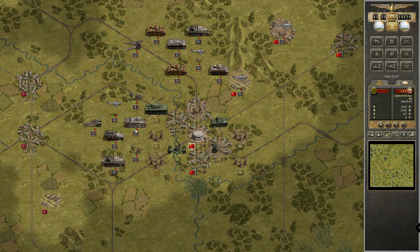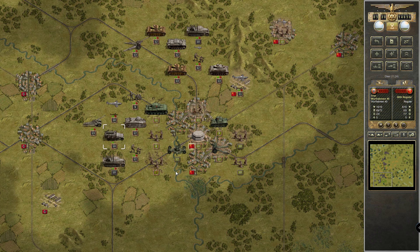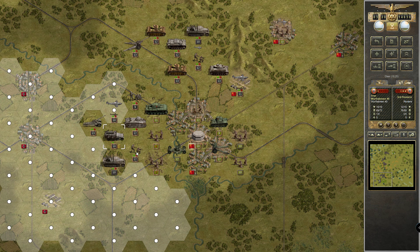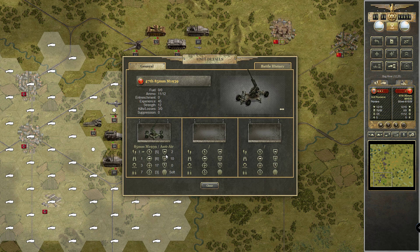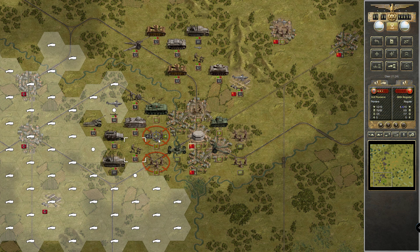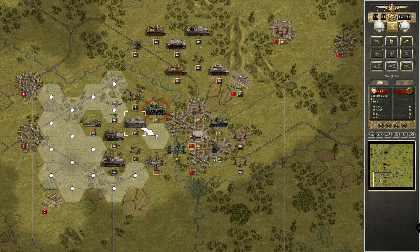I guess we can pull it off like this — the Char goes forward and attacks these guys. The only question is who's better: our pioneers against that thing. It has a lower chance, but the Char is much better against soft targets. So I guess our pioneers can take out the Soviet infantry over here, then the Char goes in.